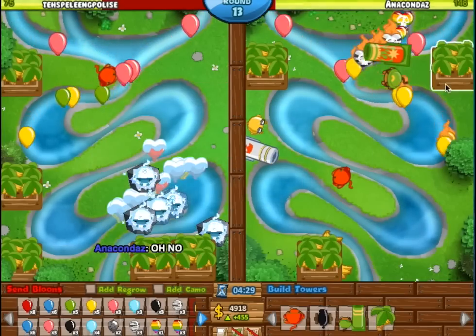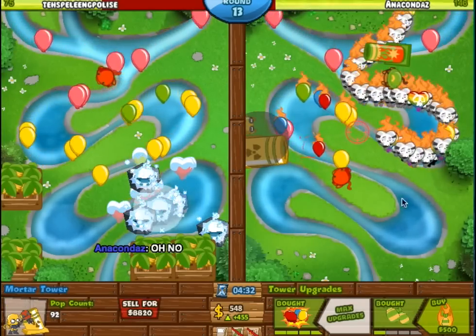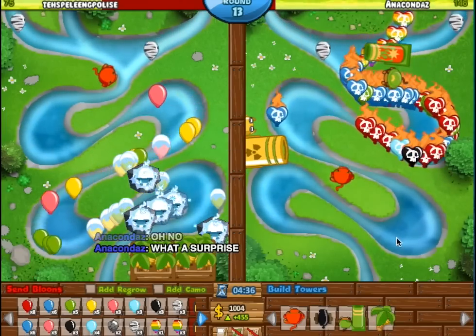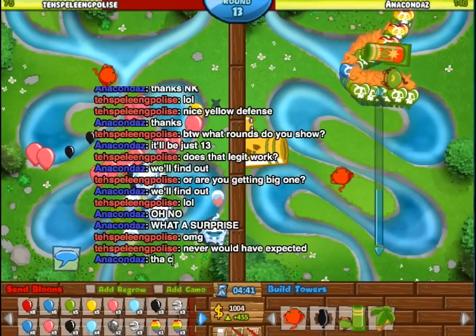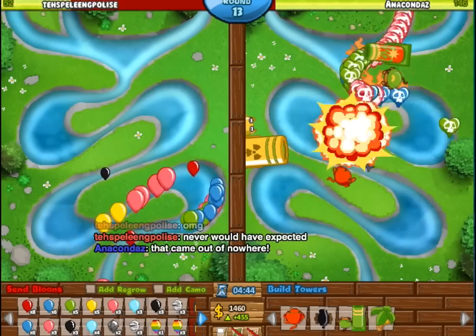I believe this map is called Battle River, and it's a very easy map, so I decided to have a little fun — get some farms and sell them all for a big 1-3 Mortar. This thing is really cool, it'll just destroy Rainbow Rushes on the spot. I think it does decent against ceramics too, so if you manage to get this thing up by round 13, you'll be set for a long time.